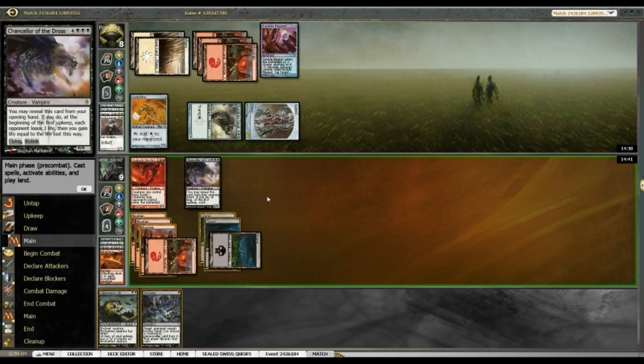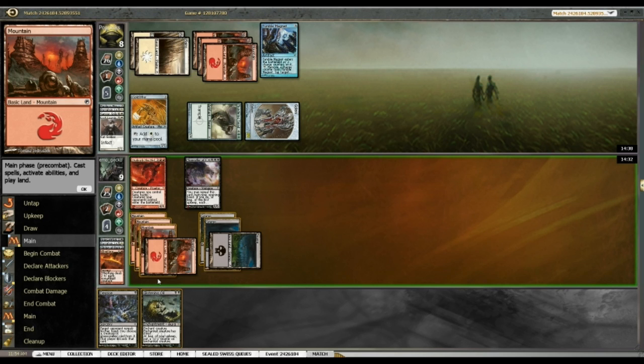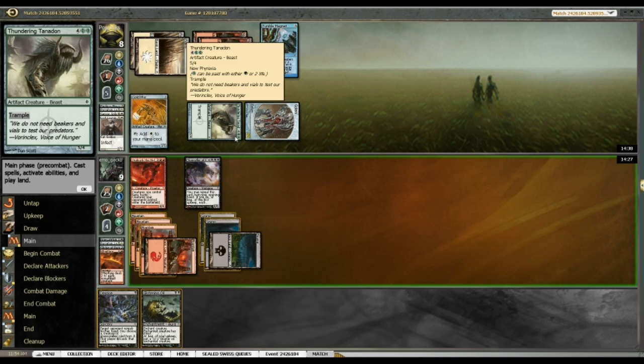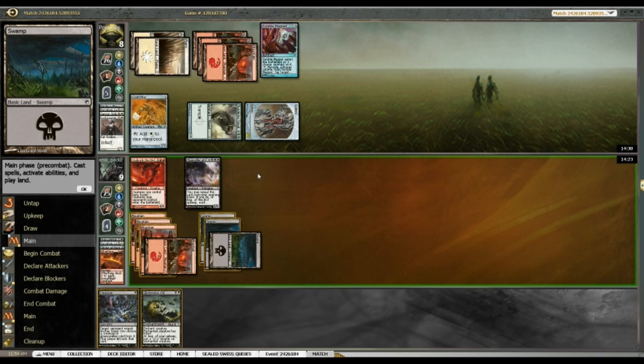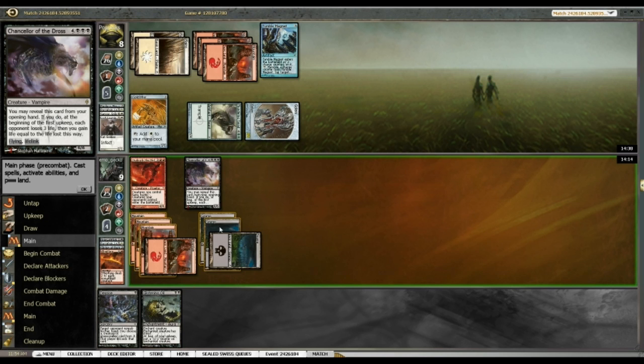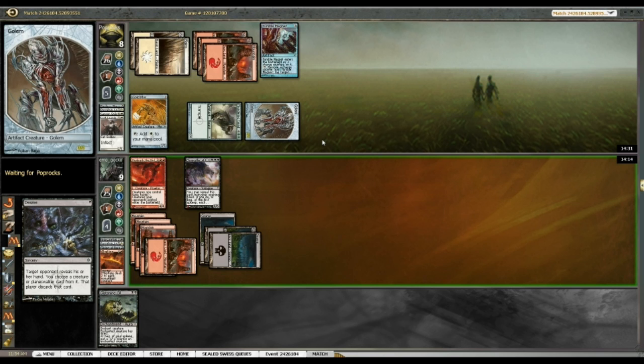Oh, the Golem is still around — he didn't tap it. I'll leave Urabrask back and just bash for six. Despise or Glistening Oil — I could Glistening Oil the Golem so I don't have to worry about it. It's certainly not going to poison me to death. I'd rather look at my opponent's hand to check if there's something huge and scary like Elesh Norn that could randomly kill me.